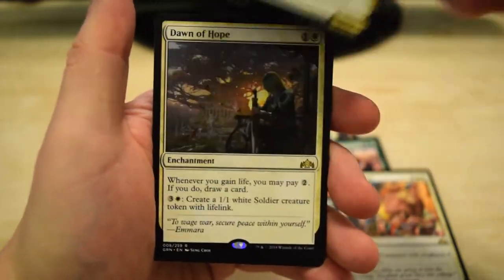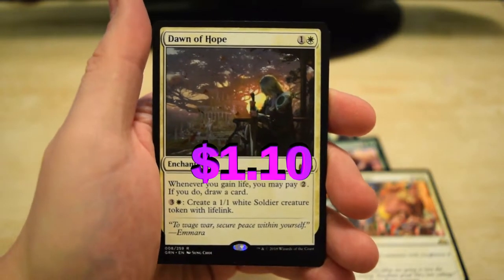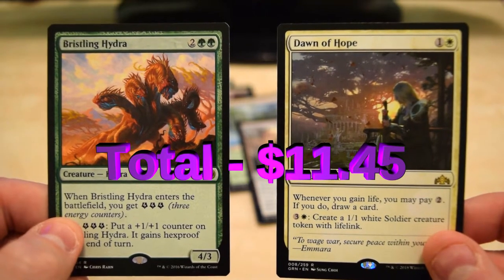We got Snitch, Flower, Colossus, and for our rare — Dawn of Hope, a nice little enchantment that I've seen a lot of people using lately. Don't think it's worth a whole lot though.